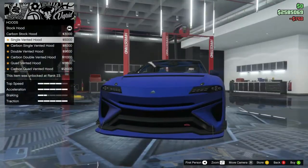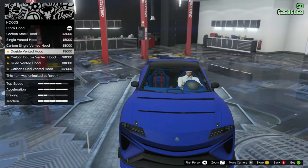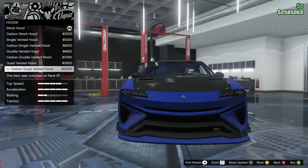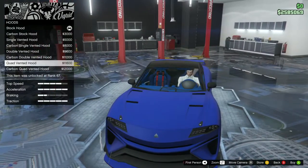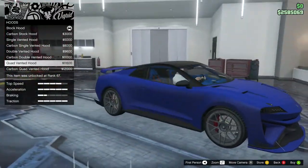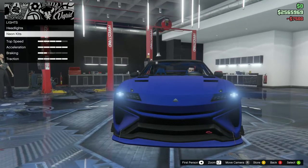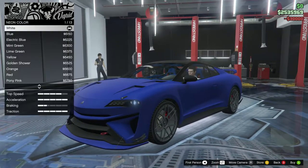Grill - carbon grill insert, plastic grill insert. Let's go for the carbon grill insert, looks cool. Hood options - carbon stock hood, single vent hood, carbon single vent, double vented, carbon double vented, quad vented, carbon quad vented. I like the quad vented hood - looks freaking amazing, it looks like an assassin.